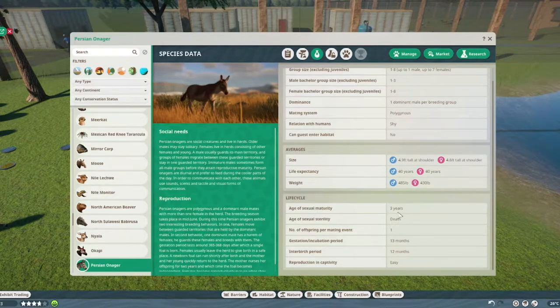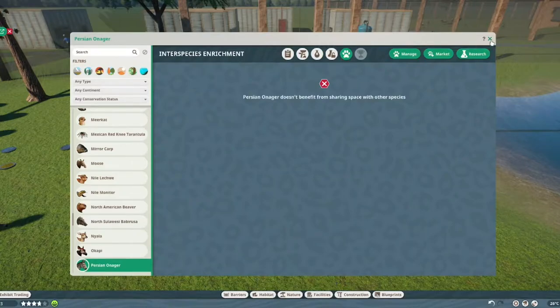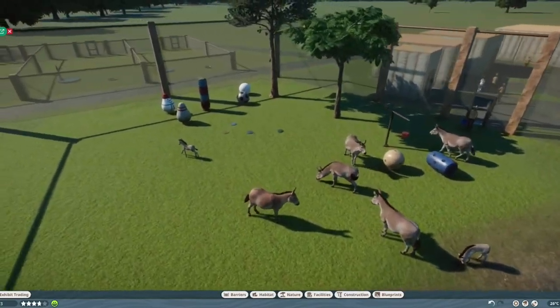They reach sexual maturity at age three, can reproduce until they die, and get one offspring per year. They're pregnant for 13 months — something doesn't quite add up there. They should be easy to reproduce in captivity, and there's no interspecies enrichment, but we have a lot of normal enrichment.